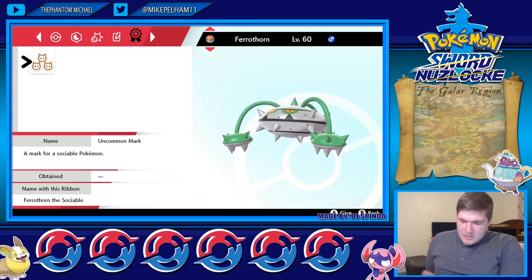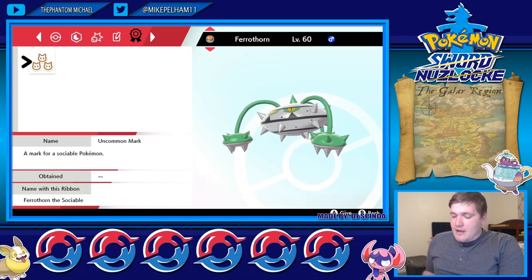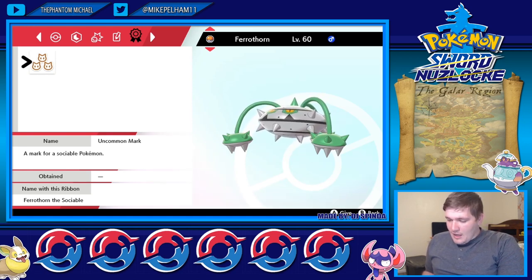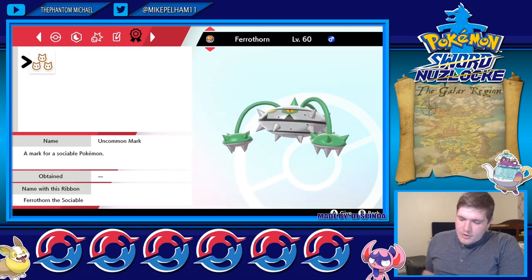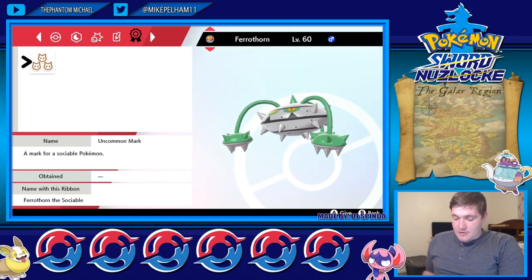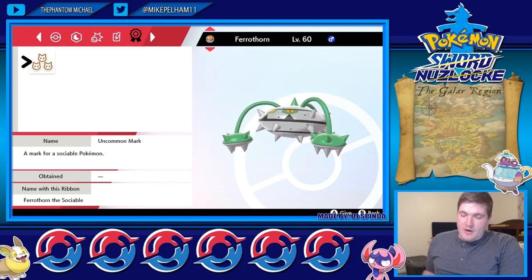There are special marks — marks that a caught Pokémon has a small chance of having. That includes things like your rowdy mark, absent-minded mark, jittery mark, excited mark, charismatic mark, calmness mark, and intense mark. And that's just a short few, but the rarest one is called a rare mark.